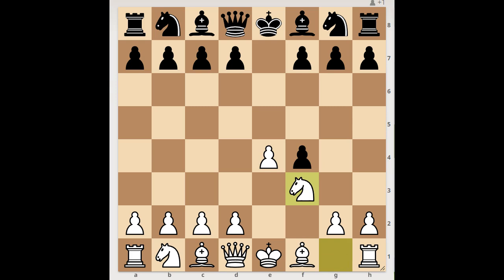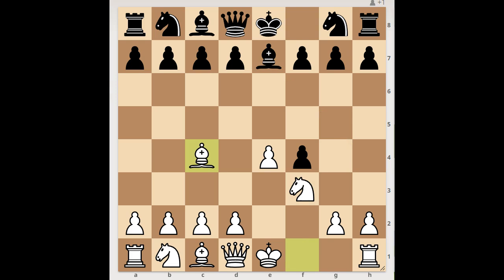e4, e5 — the King's Gambit, accepted. Knight to f3, preventing queen to h4 check. Bishop to e7, bishop to c4, bishop to h4 check.